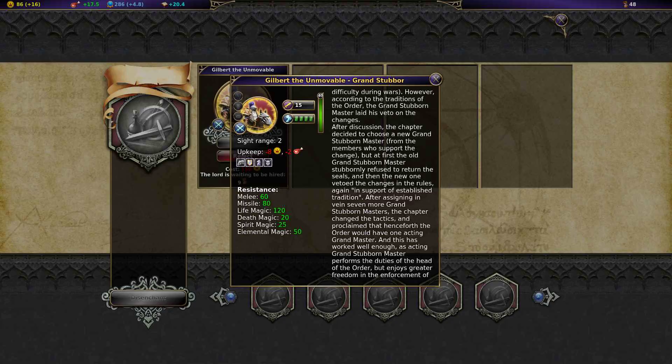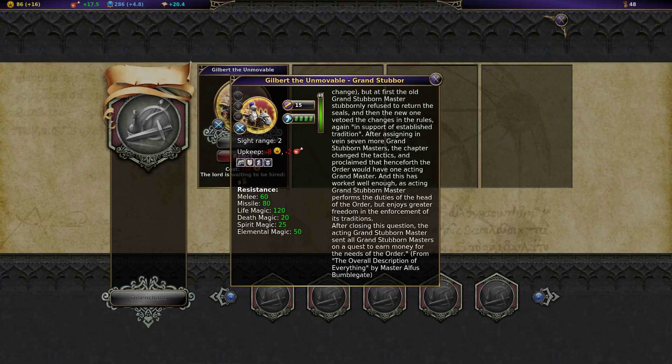After assigning in vain seven more Grand Stubborn Masters, the Chapter changed tactics and proclaimed that henceforth the Order would have one Acting Grand Master. This worked well enough as the Acting Grand Stubborn Master performs the duties of the head of the Order but enjoys greater freedom in the enforcement of its traditions. After closing this question, the Acting Grand Stubborn Master sent all Grand Stubborn Masters on a quest to earn money for the Order — fight monsters, etc.